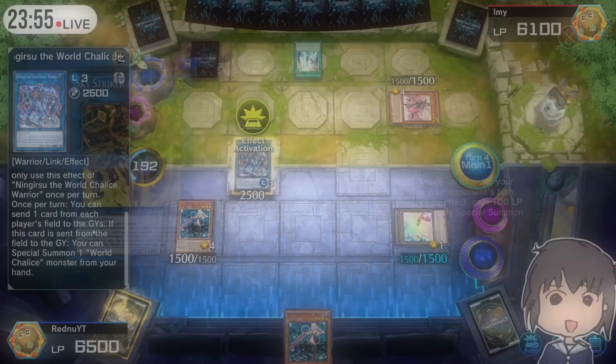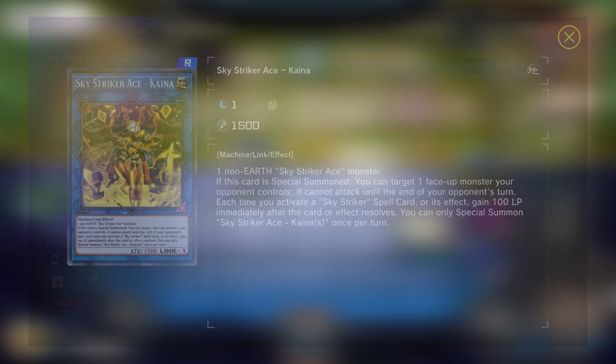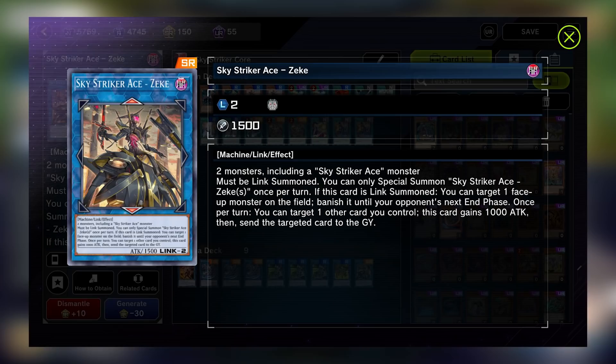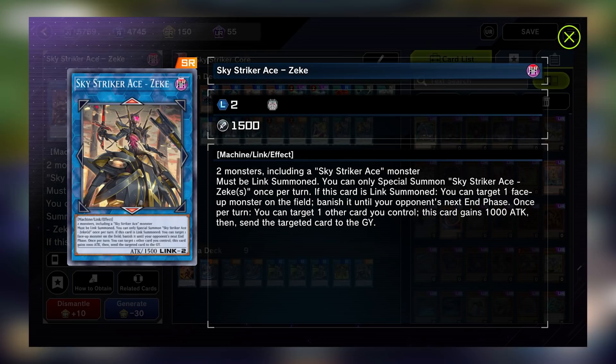Those are the main three that you will see the most when you play Skystrikers. The next link monster is Kaina, the Claw Earth Armor. Kaina is useful in specific situations. Most notably, she is useful to go into on your opponent's turn with Rey's quick effect. If you do that, once she is special summoned, she can prevent an opponent's monster from attacking for the rest of the turn. Her second effect gives you 100 life points each time you activate a Skystriker spell card or their effects. Finally, we have Zeke, the only Skystriker link monster that doesn't feature Rey in the art and also the only Skystriker Link 2 monster, meaning it requires two monsters as material. Since the materials only need to include one Skystriker Ace monster and the other material can be anything else, you can use Widow Anchor to steal an opponent's monster, then Link summon Zeke using that stolen monster as one of the material so that it does not return to your opponent's control at the end of your turn.